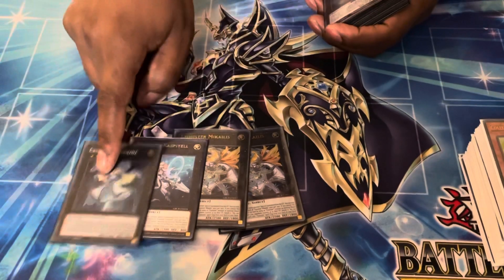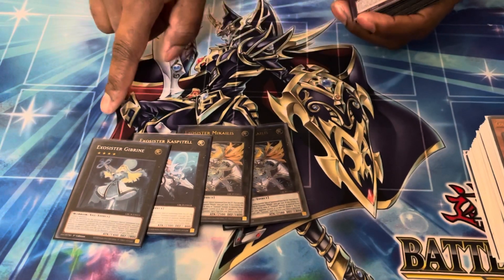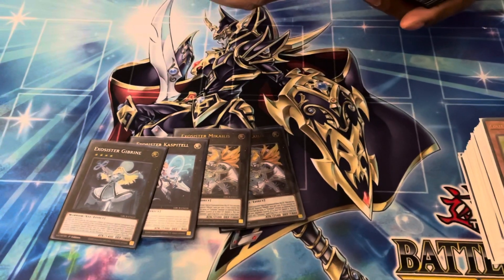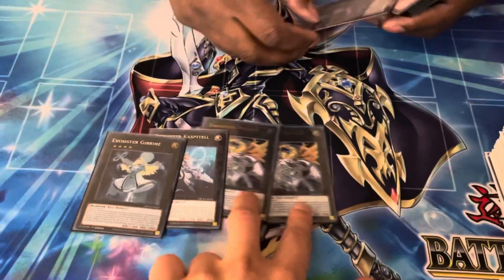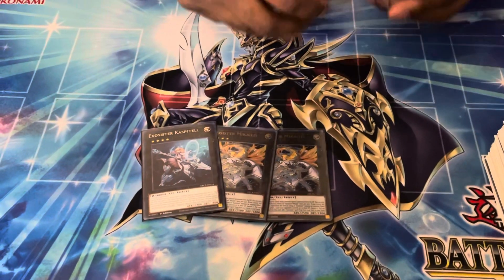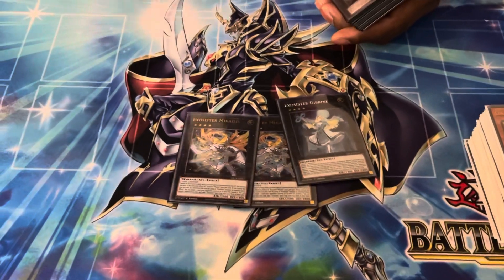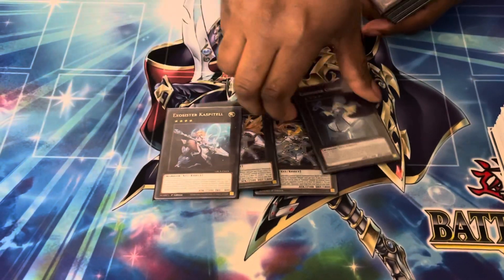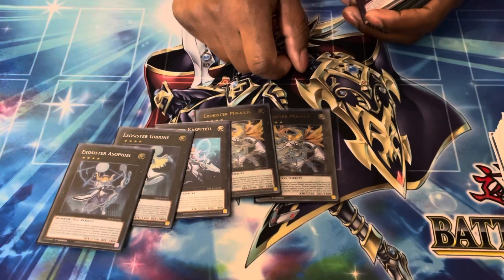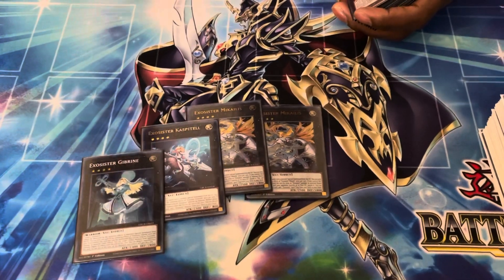This one is a quick-effect negate, and you can detach one to make all the XYZ monsters gain 800 — including the ones you summon after the effect. This one banishes from anywhere — not just grave, field or grave — it's really great. This one prevents people from special summoning from the grave for the rest of the turn as a mandatory effect. And this one — the abyssal — means you can't activate cards in the grave, and it's also a bounce. That's for both players.